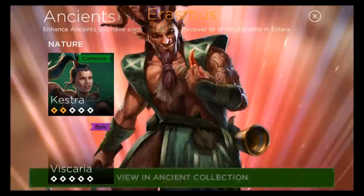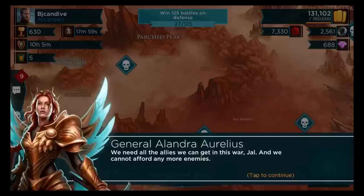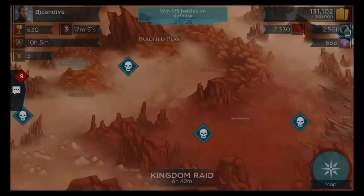View an Ancient collection, and we are going to test him out of course, let's see if we can try him. Nice, let's select him and I want to try him. We'll see if anything good happens. We won! We need allies in the war, Jolin, we can't afford any more enemies very well. Nice, good friend, we got him. Alright, let's go back to the map, and we are going to try an attack with our new Ancient, Erasmus, the Ancient Trickster.